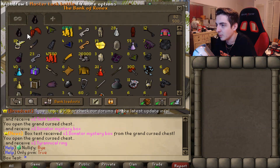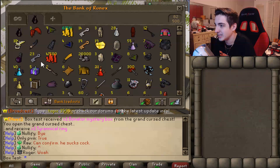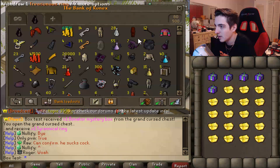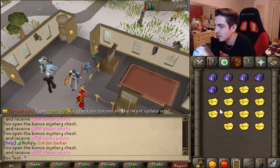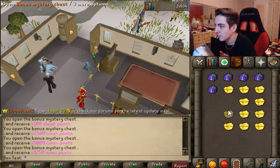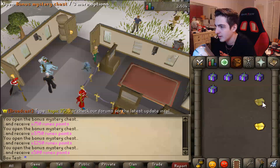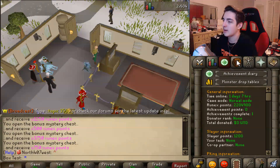I'm just going to keep opening these quickly and then we're going to showcase all of them at the end. So we finally finished. I'm just going to scroll through here. I guess I'll go ahead and open these mystery boxes as well — and these two. I think these just give Runex points. They give a random amount of Runex points, looks like between 100 and maybe 5,000. We have so many Runex points right now — it's insane.